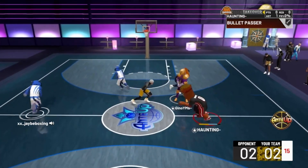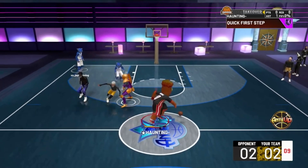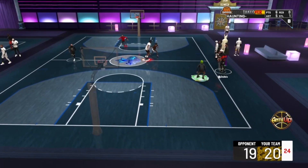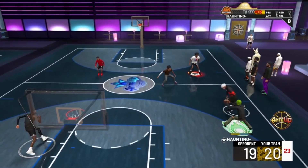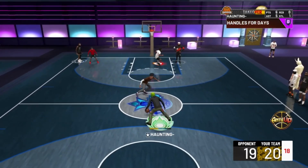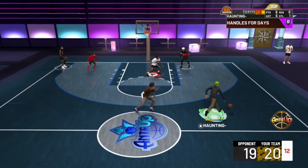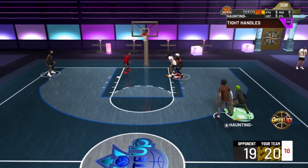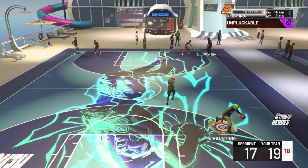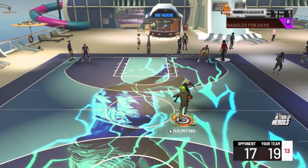To start off, these are the badges I'm running for 25 playmaking badges. I used to run Quickchain hall of fame, but I heard from somebody that doesn't really even work, so I took all those badge points off. Now I'm running Special Delivery — and I'm telling y'all, Special Delivery is a beautiful badge if you have a lot of playmaking badges. It allows your teammates to get takeover so much faster and it ends up just being a super overpowered badge in general. I suggest if y'all got 25 badges, run the badges just like I got — you had the Bailout, Bullet Passer, everything y'all need.